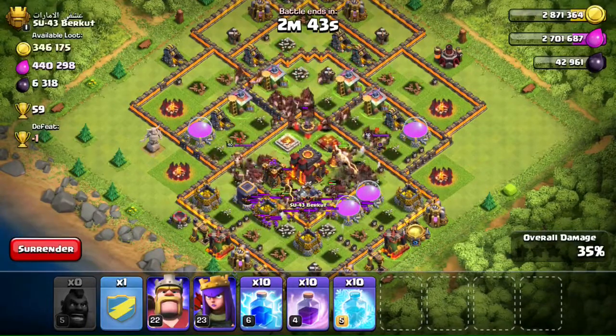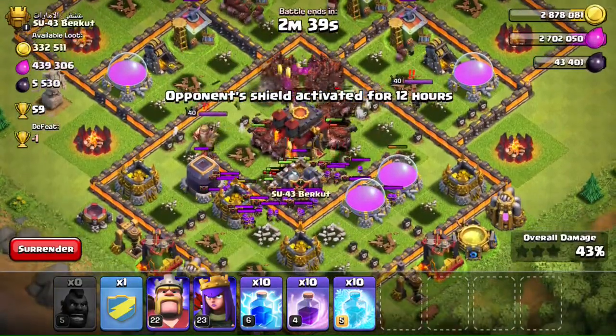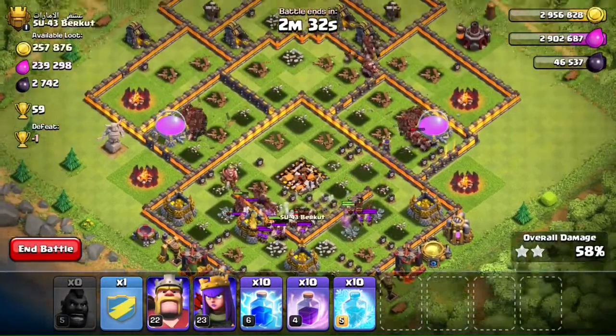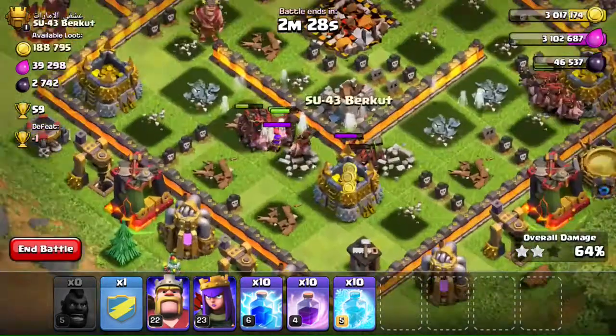Once they take out the defenses, they're gonna destroy those other buildings. Hog riders attack defenses first, then they go for the regular buildings. You can see there are some clan castles left that we need to kill — we should do that easily.